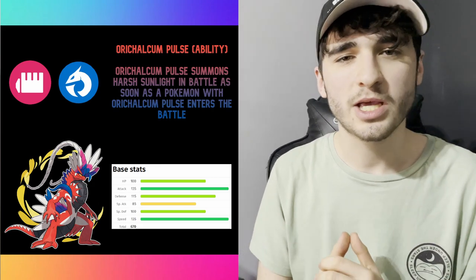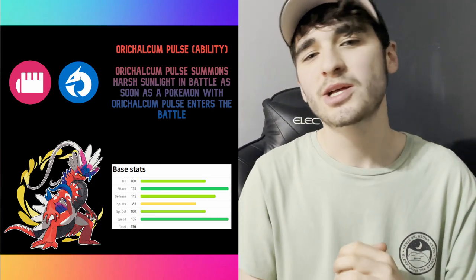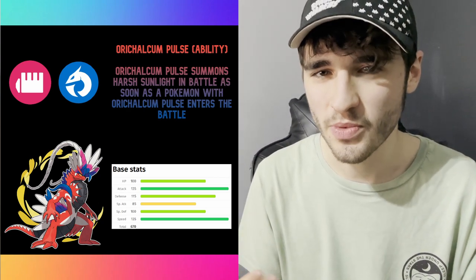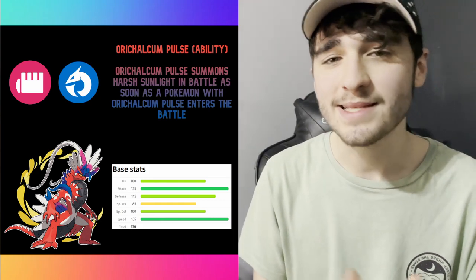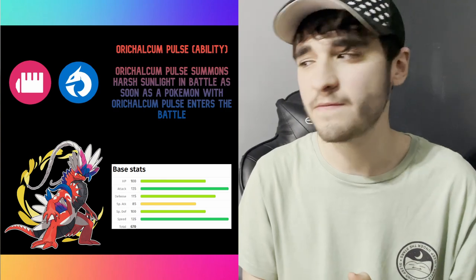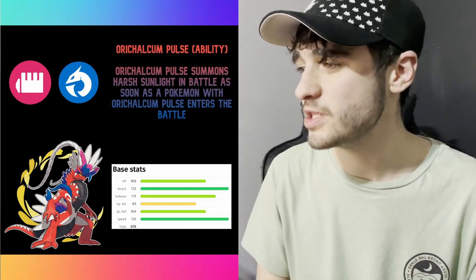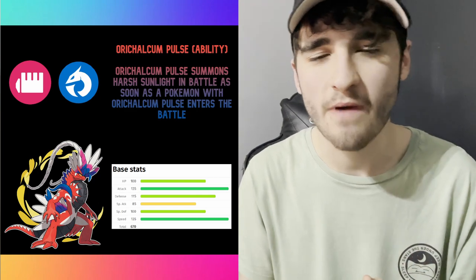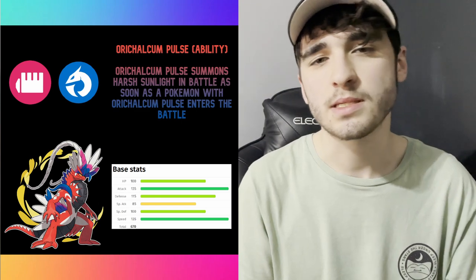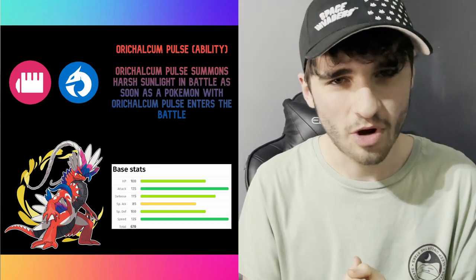So this is what you can expect. When it comes to Koraidon, he's got very good stats totaling a whopping 670. He is a legendary Pokémon. His individual stats: HP is 100, Attack is 135, Defense is 115, Special Attack is 85, Special Defense is 100, and Speed is a very good 135 — totaling 670. He is not a joke of a Pokémon; he will give you problems.